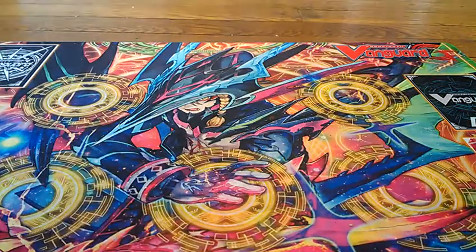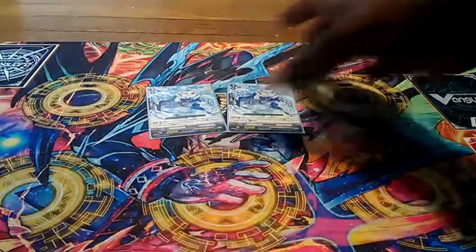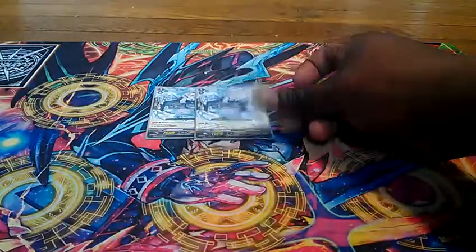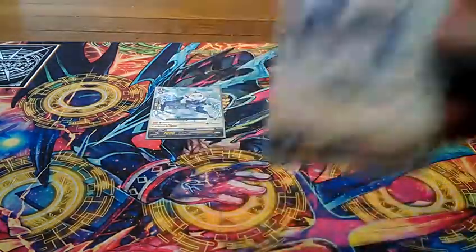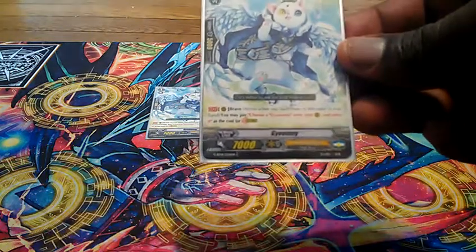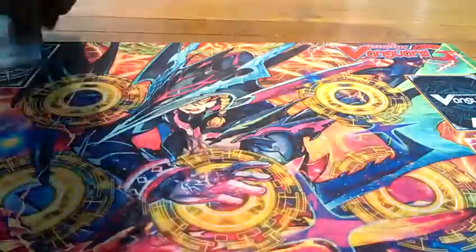Moving on to the next Grade 1s. I run two of — I think it's Noomi or Goomi or something like that. This also came out in the new set. I contemplated on running it, but because I only run three stride fodders now he's just kind of like a backup, and also because he has the Brave name. His skill, Continuous Ability, Brave: you may pay the cost of choosing a Noomi from your rear guard circle and retire as a cost for stride. So he's okay.